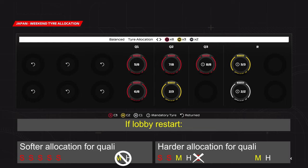In the normal case where the lobby is not restarted, you're stuck with the balanced allocation. Sets five and six are used in qualifying; set seven is fresh. Medium two and three are fresh, and hard two is fresh. Typically you start on mediums and go to hards, or hard then mediums. If there's a safety car in the last five to seven laps, you can switch to the fresh soft. One lap fresher tire makes a huge difference in shorter races like 50%, 25%, and 35%, but less so in 100% races.